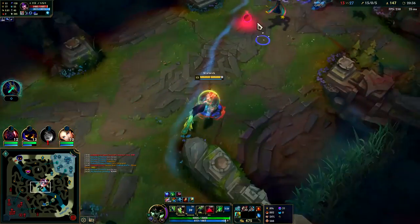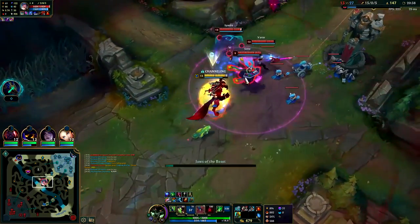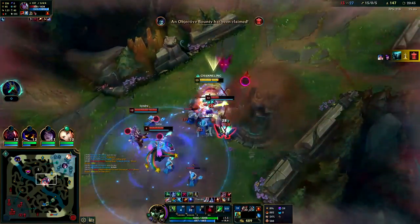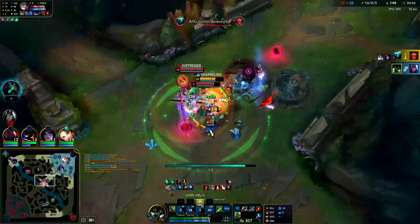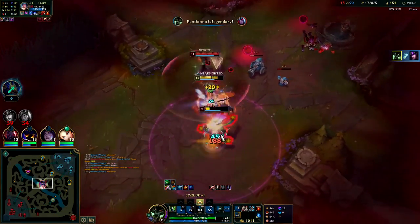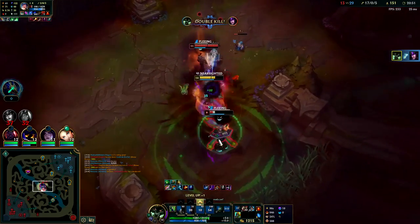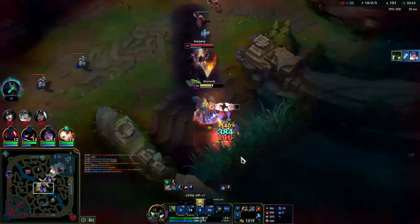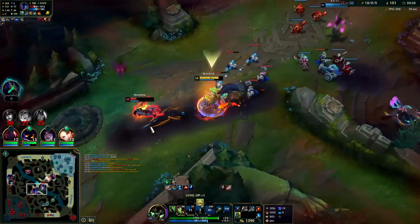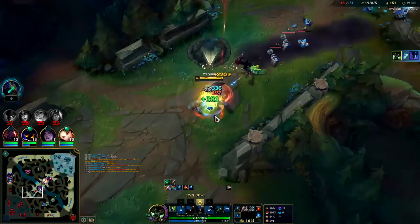Varus might have walked up for that red buff — I can triple here. I'm going to Ghost, W — I should probably W first. We get the attachment. I think they're going to let Varus die. They should have ran! I warned them — they didn't want to do it. Yeah they're trying to quit now.